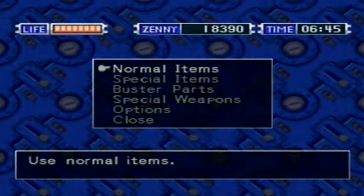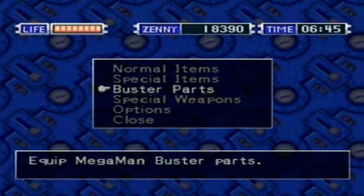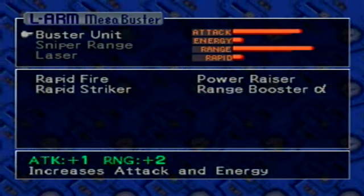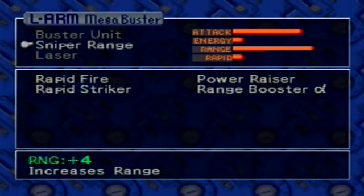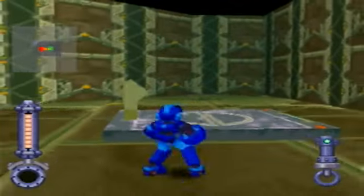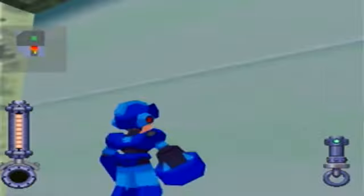As you can see, I upgraded my shot. I went in and I got — I still have the buster unit on. I got sniper range, which increases range by four, and laser, which increases attack by four. I figure it's time for me to increase the attack. But the range is also increased, so...